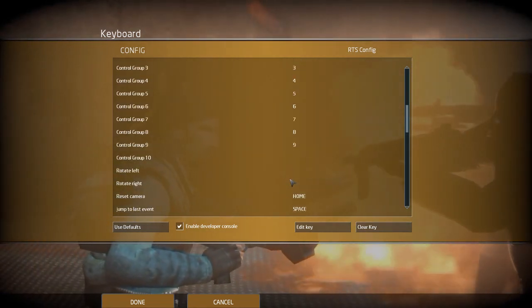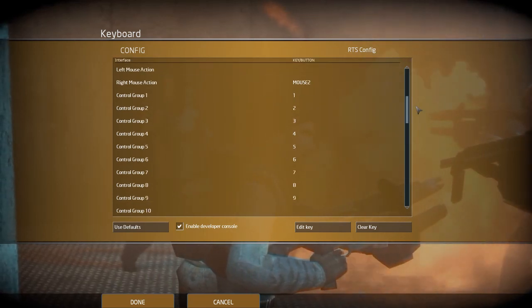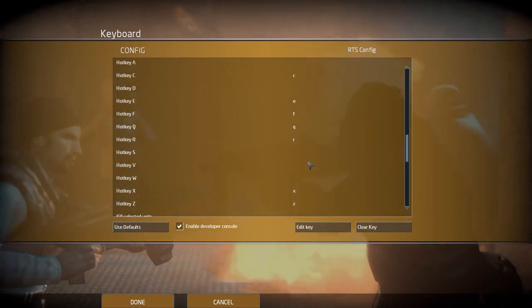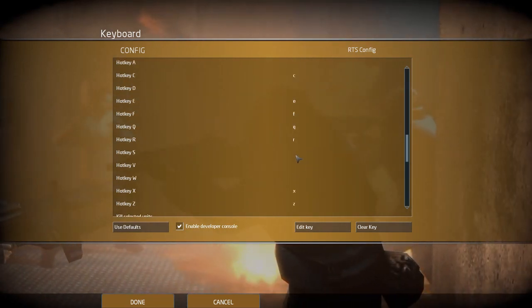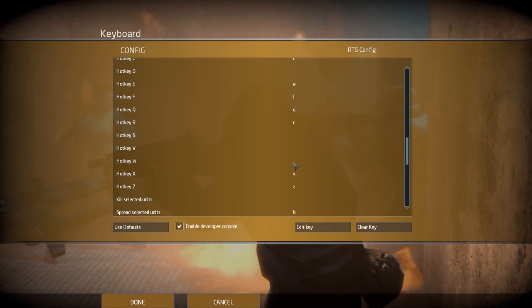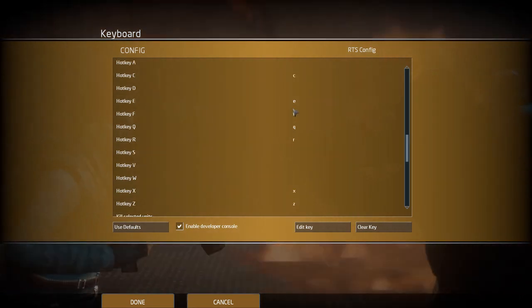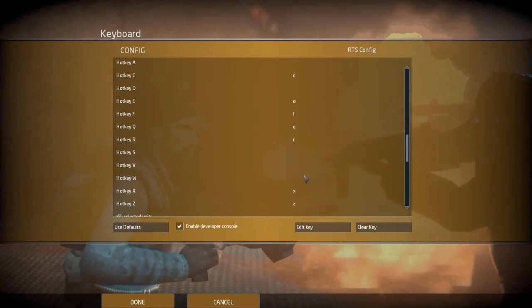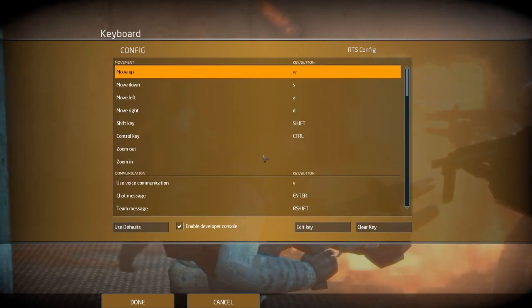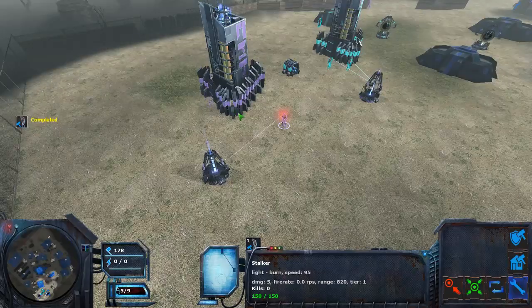You should use the arrow keys for Lambda Wars. These are control groups. Now, if you have a tier 3 unit and you want to use abilities, you would use them with Q, W, E, A, S, and D. But since I'm using WASD to look around, that doesn't really work out for me. If you want to use abilities quickly for micro management, this is always a good option.